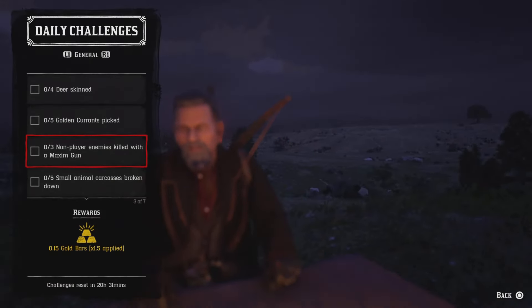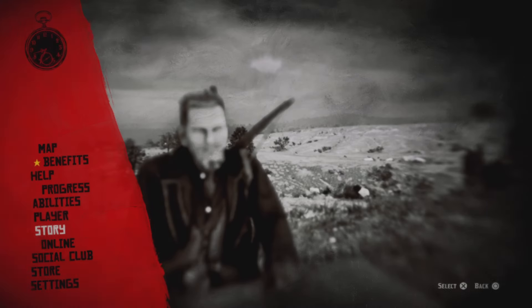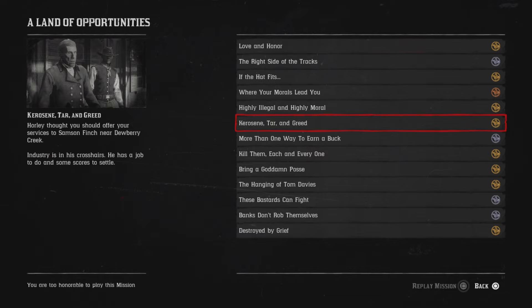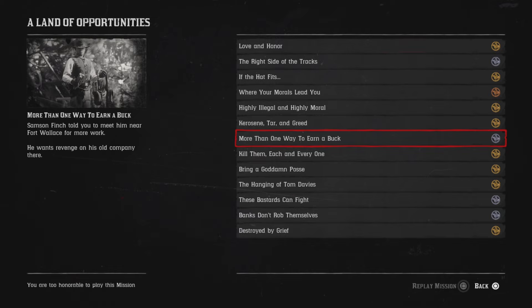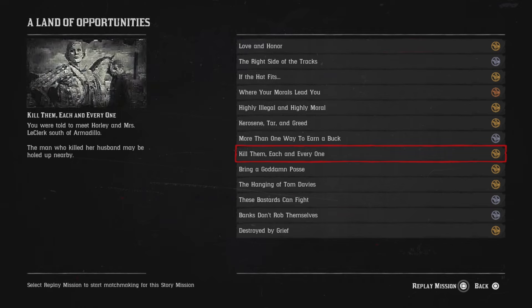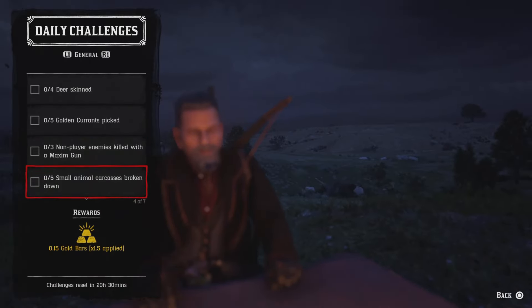For three non-player enemies killed with a maximum gun, certain hideouts have maximum guns. The easiest thing to do is hit the option button, go to Progress, then Story Missions, go to Land of Opportunities. There are missions like Kerosene, Tar and Greed and More Than One Way to Earn a Buck — I believe there's a train with a maximum gun. There are two maximum guns, one on each side of the fort. Grab one and shoot three NPCs and you'll get that challenge.